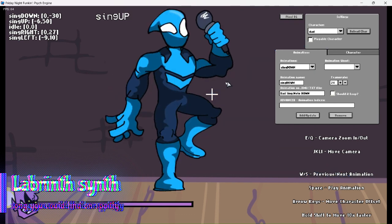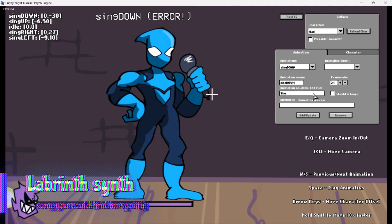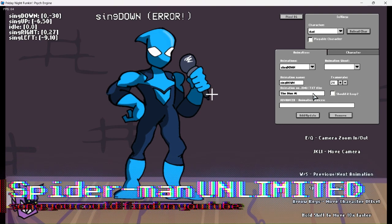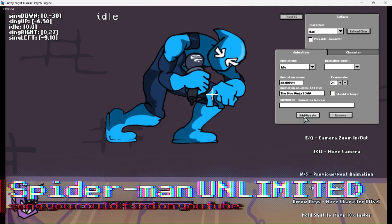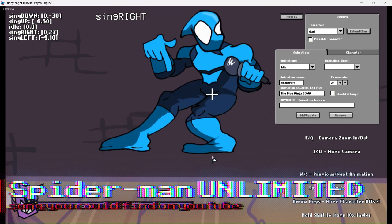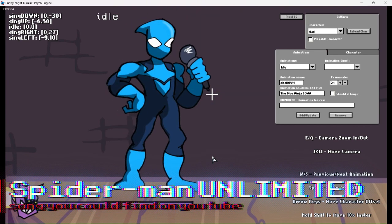The last pose for this sprite is the down pose. This is actually a little bit easier than you might think. When I started working on my mod I thought it was going to be really difficult, but now that I'm teaching you the way I learned, it's actually more easier than I thought.